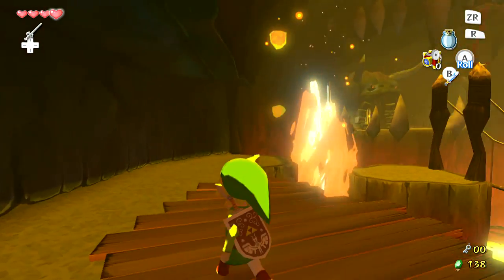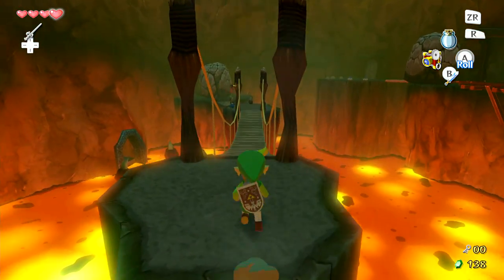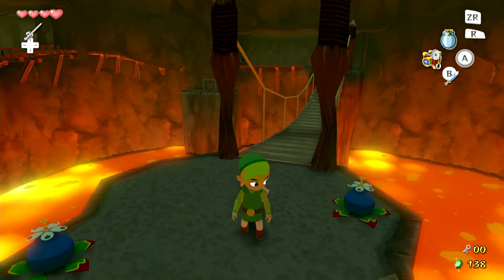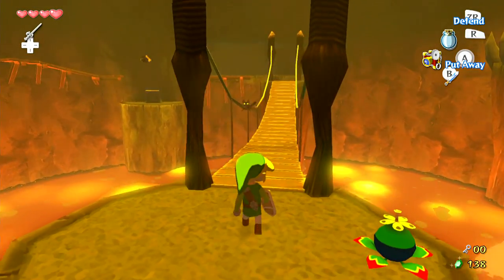I know I said I was gonna keep comments to a minimum, but just look at the way the lighting hits Link from those lava spires. The inside of this area looks absolutely amazing on the HD remake. The outside, well, I've got a few issues with the outside, but we'll worry about that later.